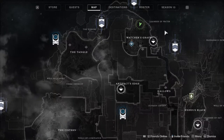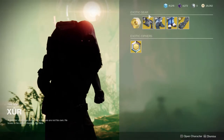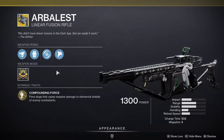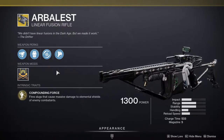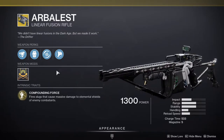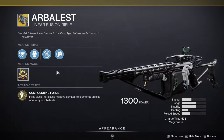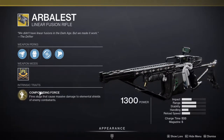Xur is on Watcher's Grave on Nessus and he is currently selling Arbalest, which is pretty good. The reason I'm going to tell you to pick it up is because it's a linear fusion rifle that takes special ammo, so if you're doing bounties this is something you're going to want to use — because it takes special, not heavy, so you'll be able to kill bounties much faster.